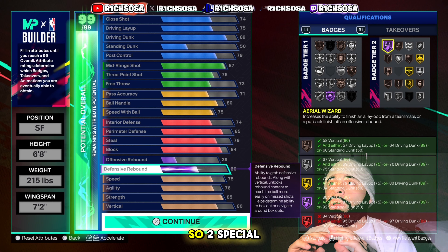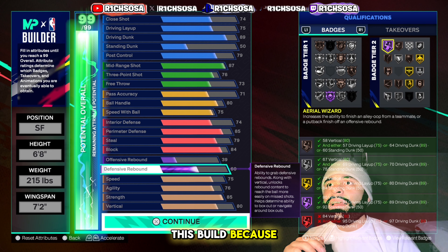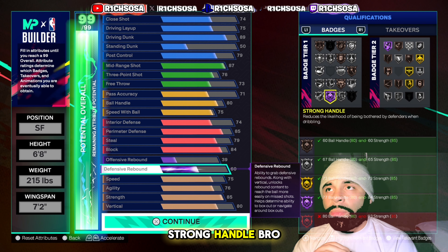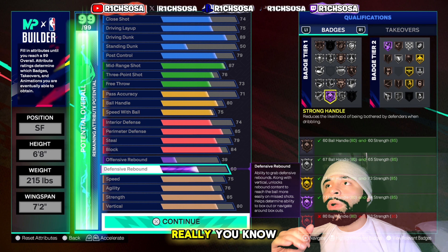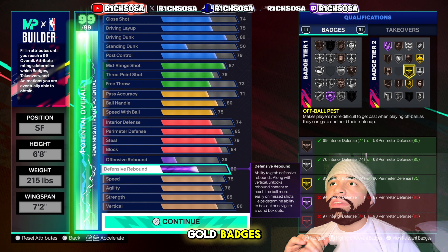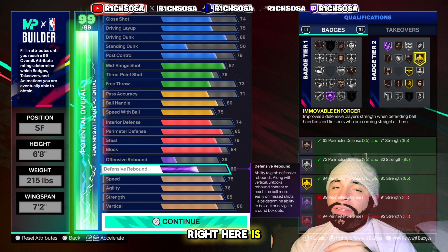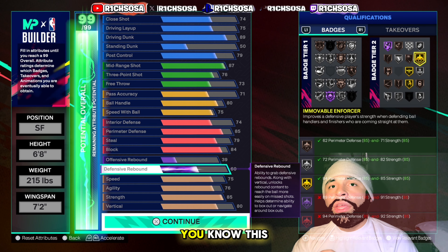For playmaking, we're going with 71 for pass accuracy, ball handle at 80, and speed with ball at 75. From the playmaking, shooting, and finishing ratings combined, you unlock the best jump shots, pro dribble animations, and upgraded passing styles. I think this build is truly one of the better all-around builds you can make this year, and if you're looking for a rare lockdown, this build has you covered.